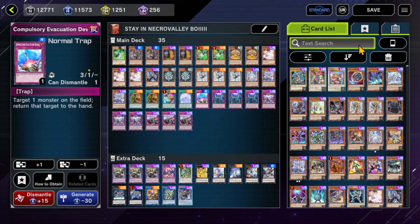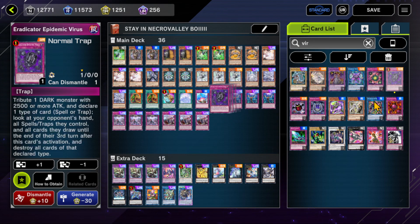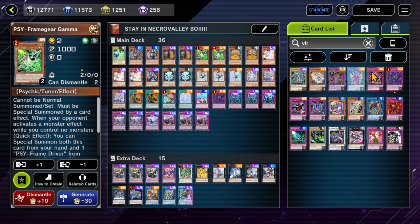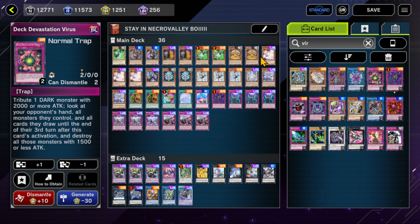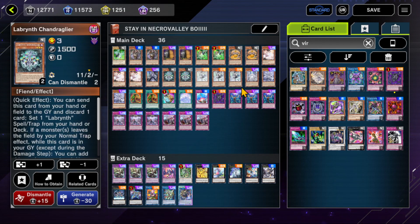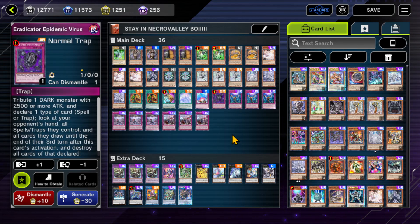The Virus — Deck Devastation Virus is a great card. I don't run Full Force; it could be good with Ariana, some friends like it, but I think it's a bit weak. Deck Devastation is really good if you're going against Spright a lot, or again — all these hand traps have 1500 attack or less, including furniture in the mirror match. They get blown up. Eradicator is the mandatory one you need.